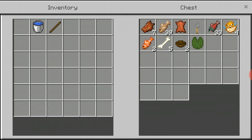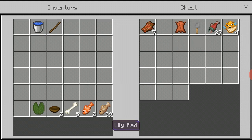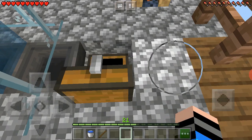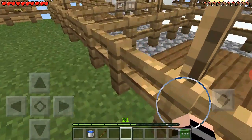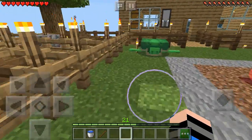We've got 39 raw fish caught, two tropical fish, some bone, a bowl, lily pads — not sure why I need them, I'll just place them at my aquarium — some rotten flesh, a tripwire hook, and that's about it. That was two hours with no enchanted books, nothing.